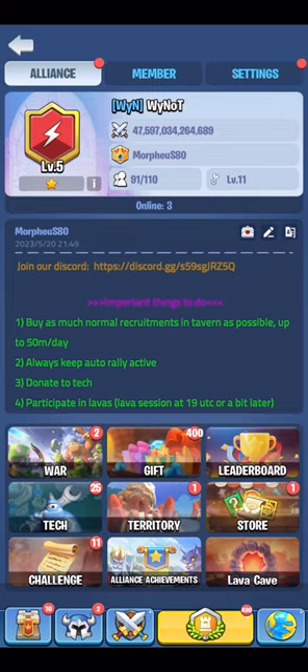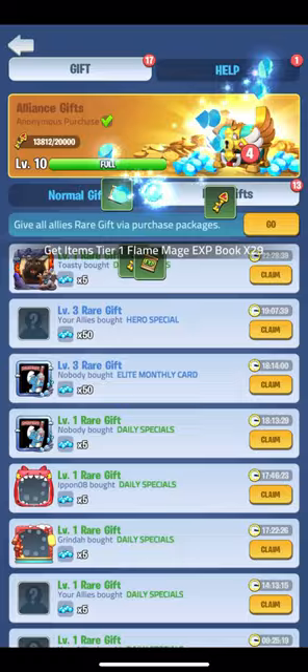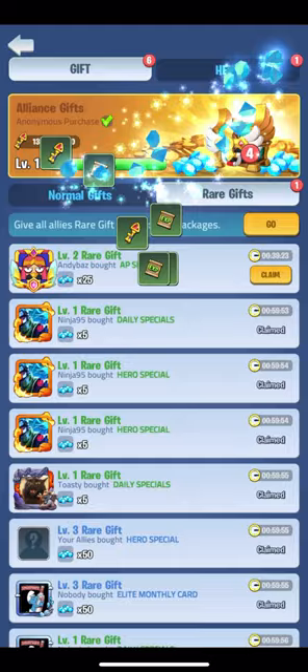Next up I'm off to the alliance tab, straight into gifts and claiming all the normal and rare gifts along with the alliance chests for even more gems. Make sure to claim your rare gifts daily as they expire every 24 hours.